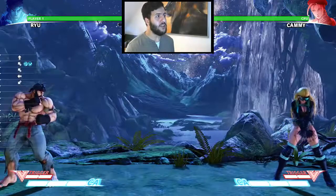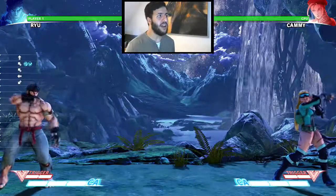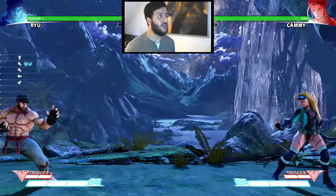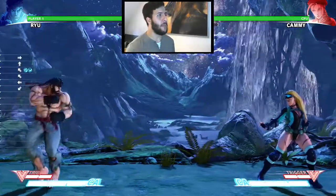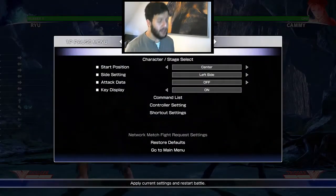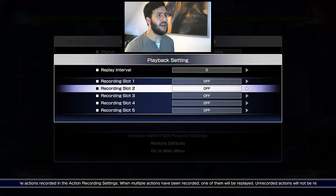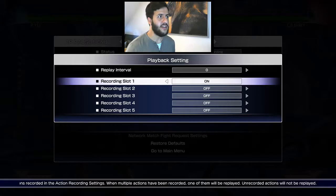You're holding down-back on your wake-up and right after that, you're going for a Jump Back plus Grab. I actually recorded Kami to do certain options that are very popular on wake-up so you can get a feeling for why this Option Select is as good as it is.